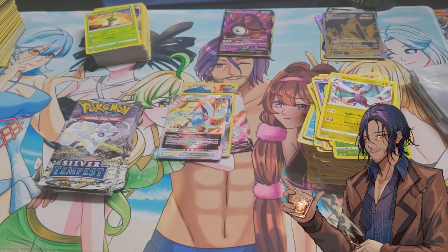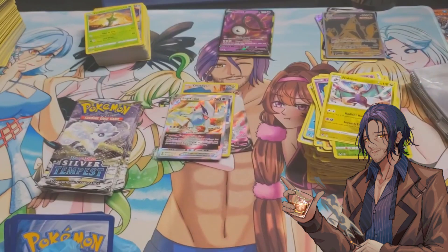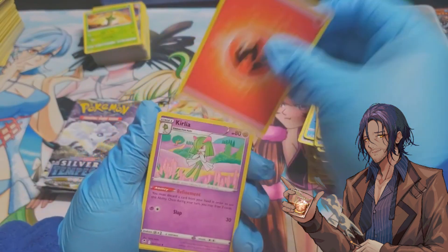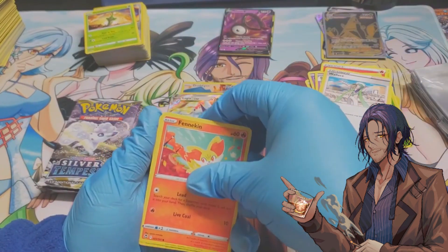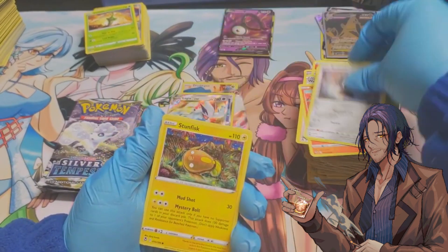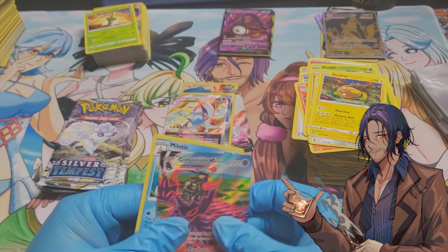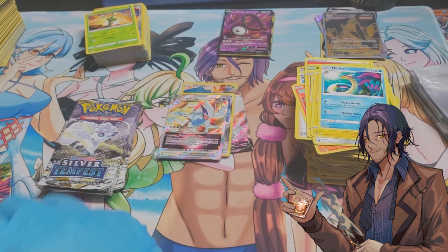Now we're on to Alolan Vulpix packs. White border card. One, two, three, four: fire energy, Curlia, Venipede, Venomoth, Wallace, Venekin, Durant, Emolga, Buildup, Stunfisk — and a Corviknight VMAX! I was not expecting the Corviknight VMAX at all, and it's the alternate art!